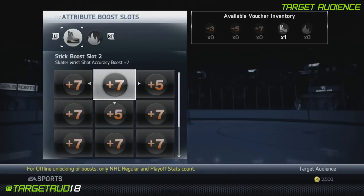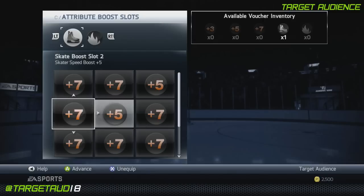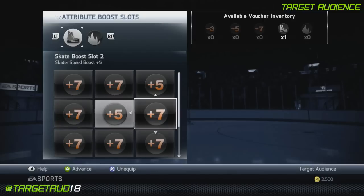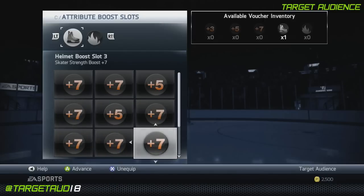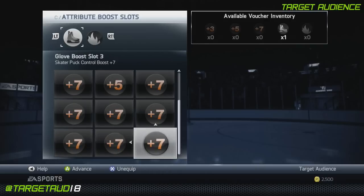So wrist shot power plus 7, wrist shot accuracy plus 7, and wrist shot power plus 5. You're going to do speed plus 7, speed plus 5, agility plus 7, acceleration plus 7, and then balance and strength both at plus 7. You'll do passing, deking, and puck control at plus 7.